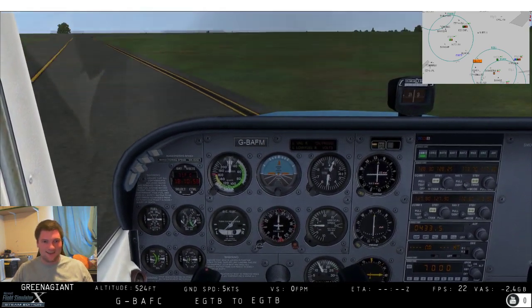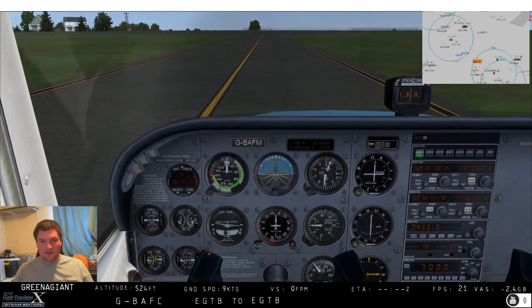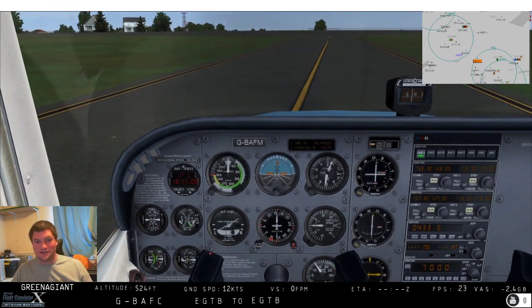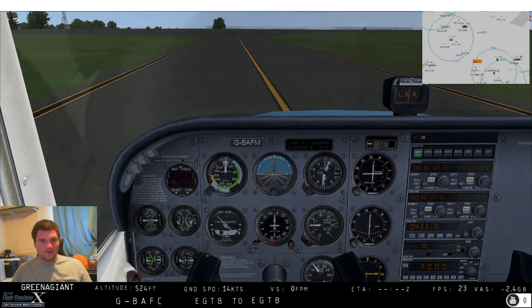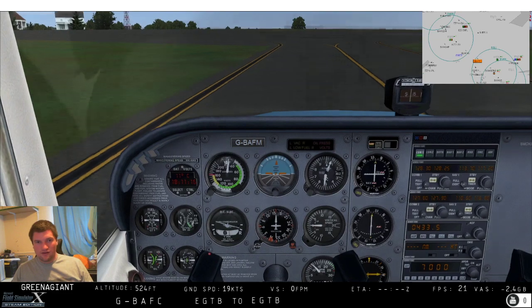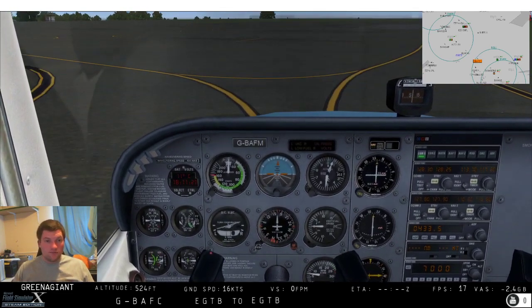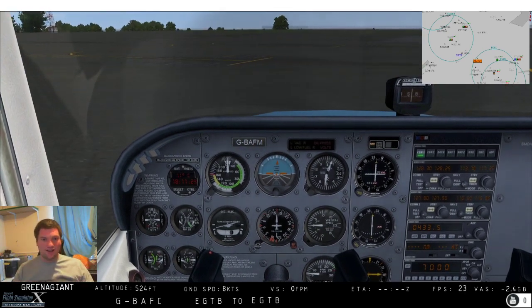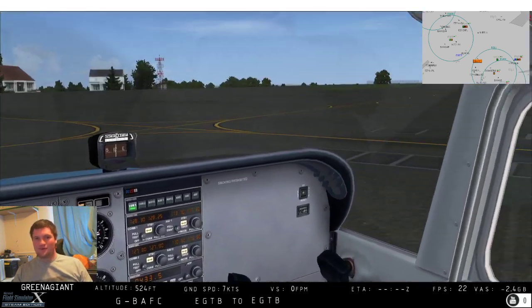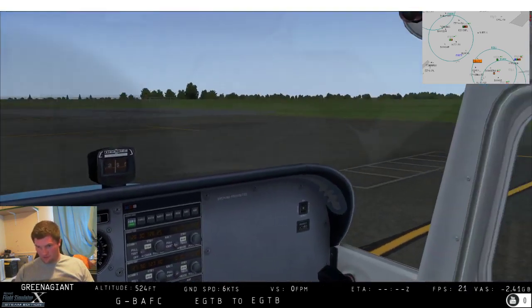Run down checks - strobe and all that goodness. I'm absolutely useless at taxiing in a simulator, this is much easier in real life. I promise you I'm not pressing left or right - that's just the plane slewing like an absolute brute.